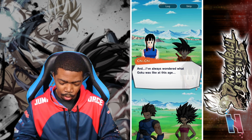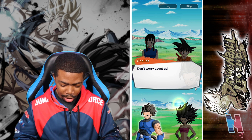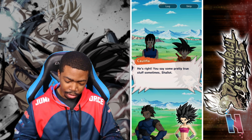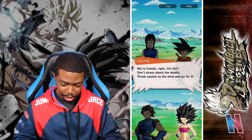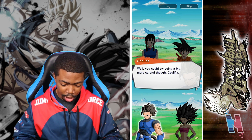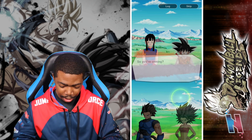I've always wondered what Goku was like at this age. I see how it is. Don't worry about us — you want to be with Goku, right? If that's what you want to do, then do it. He's right — you say some pretty true stuff sometimes, Shallot. We're friends, right Chi-Chi? Don't stress about the details, throw caution to the wind and go for it. Well, you could be a bit more careful though, Caulifla. You're one to talk. Caulifla, Shallot — thank you.